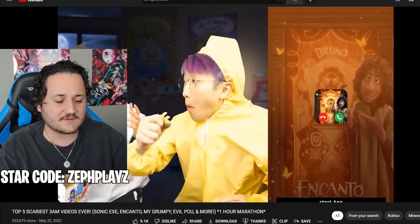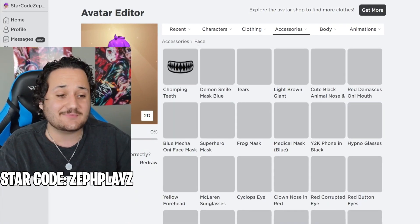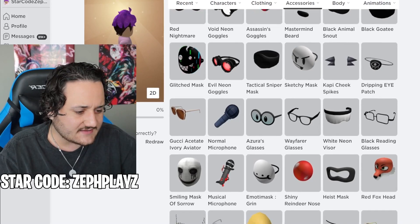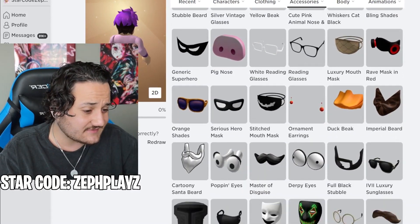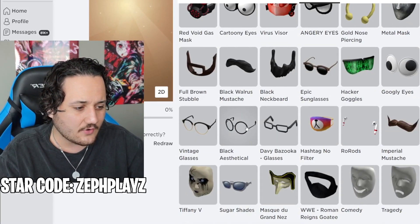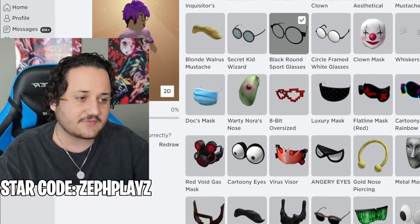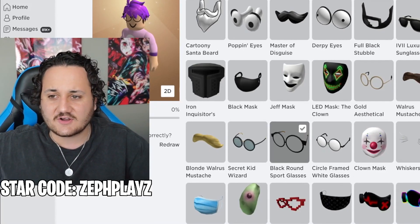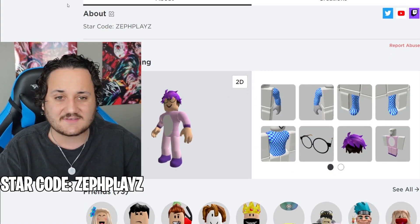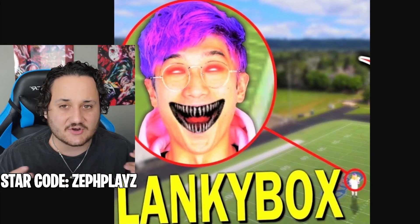Now we have to work on the face. Justin wears rounded framed glasses - I'm pretty sure we've already bought them. Going to accessories, then face, looking for rounded frame glasses. We've got gold ones, black round glasses, and black aesthetical ones. I like these framed glasses - they look really really good. You can see them on the avatar right now and it's looking quite well.